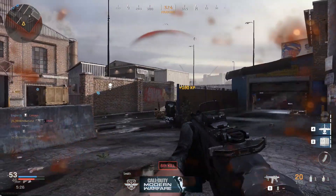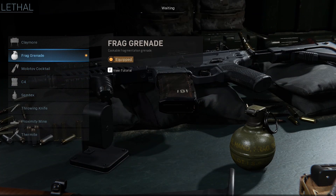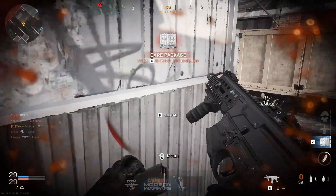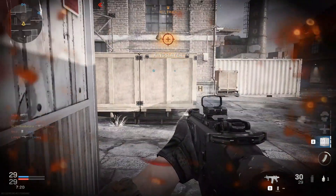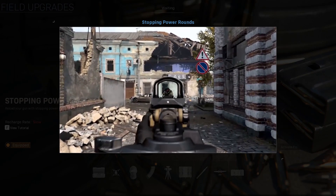Be sure to select a piece of lethal equipment that suits your playstyle. For this class, we recommend the Frag Grenade as it's always reliable to take down enemies. The Smoke Grenade is always useful and can be used in a number of ways to give you the advantage. For the field upgrade, stopping power rounds is the way to go.